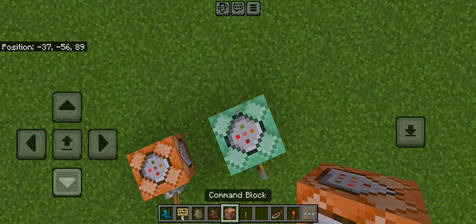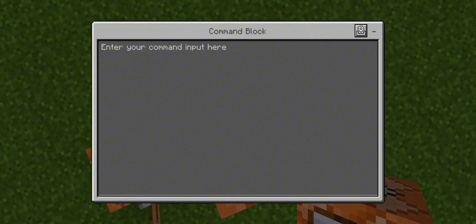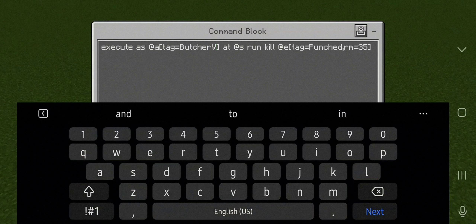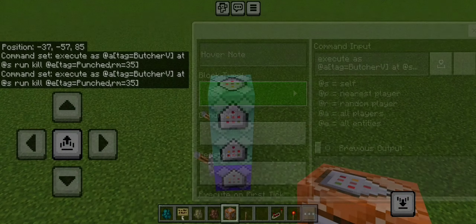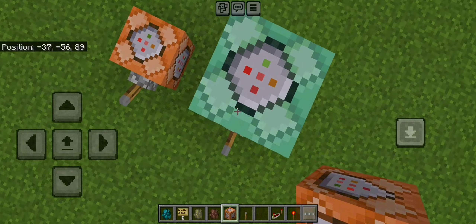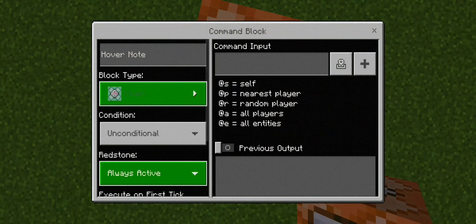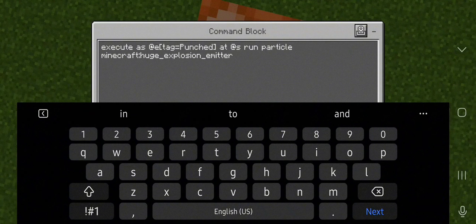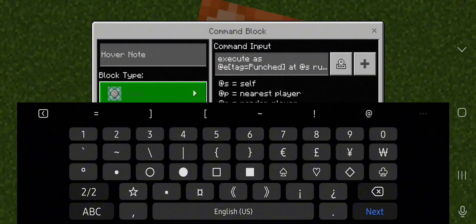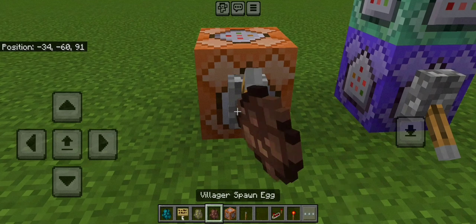Moving on to our third command block for super punch — chain unconditional and always active. This command executes as yourself which is tagged butcher V and kills the enemy, which gets tagged into punch whenever you hit them within a range of 35. The fourth command block is also chain unconditional and always active. It executes as the punch tag and runs a particle — we use the huge explosion emitter.